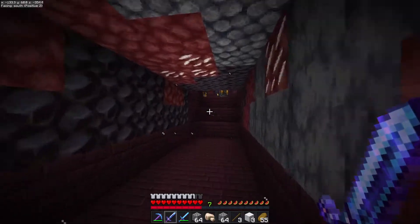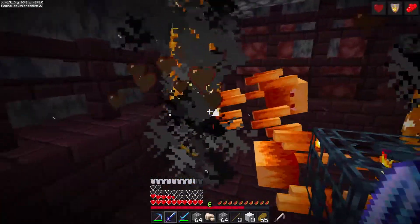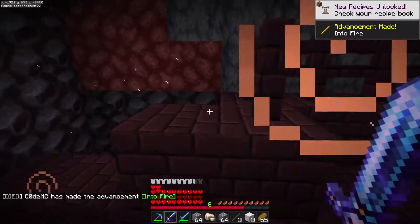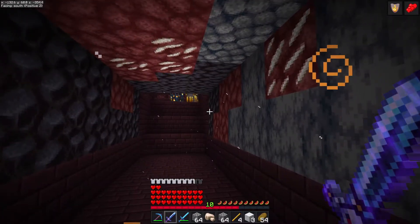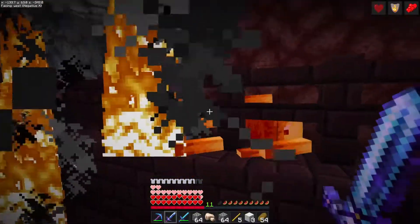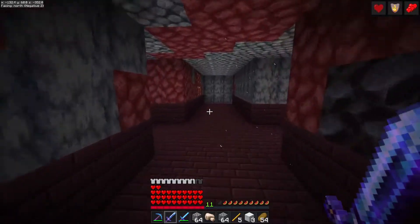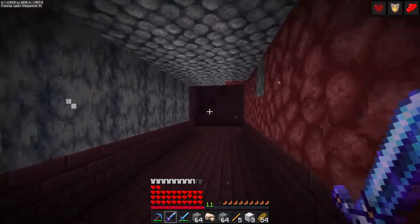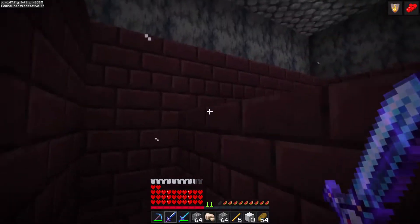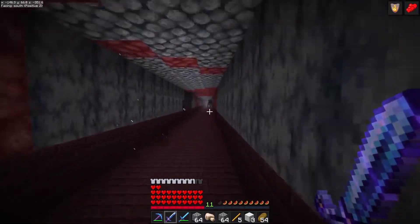Come on mobs. Blazes — let's see if we can get these guys. Single hit! Look at that, just wrecked them. That's great. If only this thing had looting. We're going to grab a few more blaze rods, get some eyes of ender, and we are going to go find the end portal. Let's see what this thing does with the ender dragon.